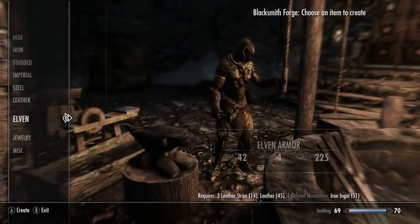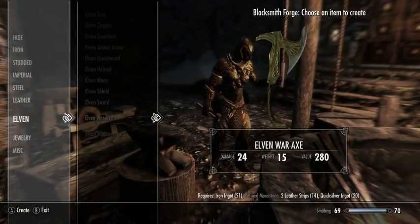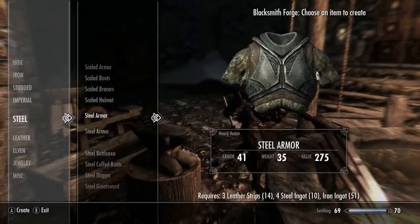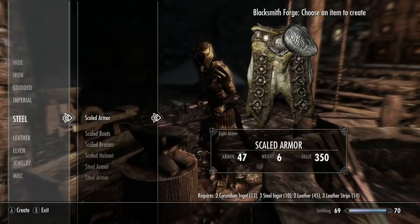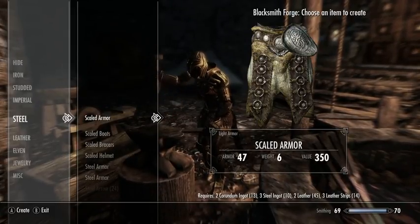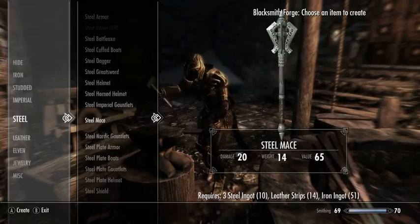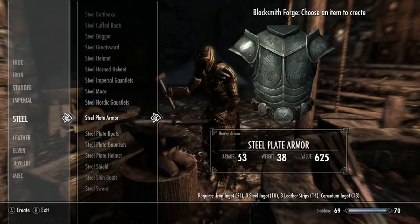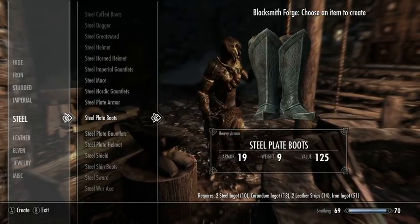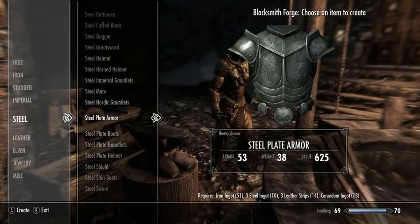That's all the jewelry that I can make. Can I make any more elven stuff? No, because I'm out of moonstone. How about steel plate stuff or scaled stuff? The ingredients for these aren't too bad. Steel plate armor is still a really good bargain, although I think these might take steel to improve. No, they take corundum. Well, that is good.